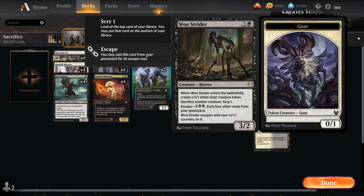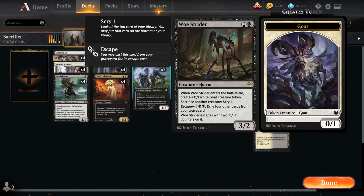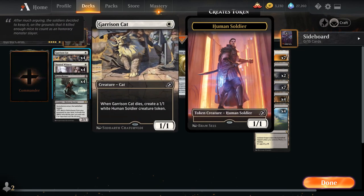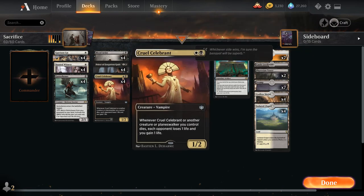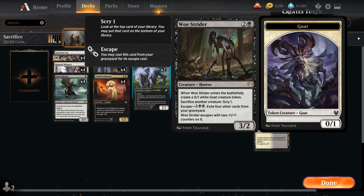Bolas' Citadel combines nicely with our Woe Strider — our sacrifice engine, a 3 mana 3-2 Horror that enters with a 0-1 white Goat creature token, and we can sacrifice another creature at any time to scry one. That gives us a lot of control over the top of our library. If we ever get Bolas' Citadel in play alongside Woe Strider with sacrifice fodder, we can usually end the game on the spot by finding Blood Artist and Cruel Celebrant copies. We can also escape Woe Strider from the graveyard for 5 mana by exiling 4 other cards, and it enters with 2 additional +1/+1 counters.